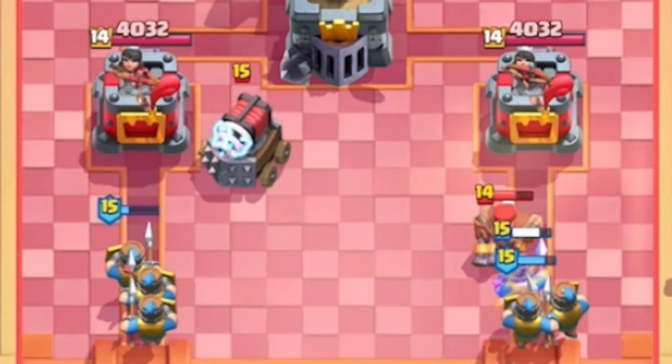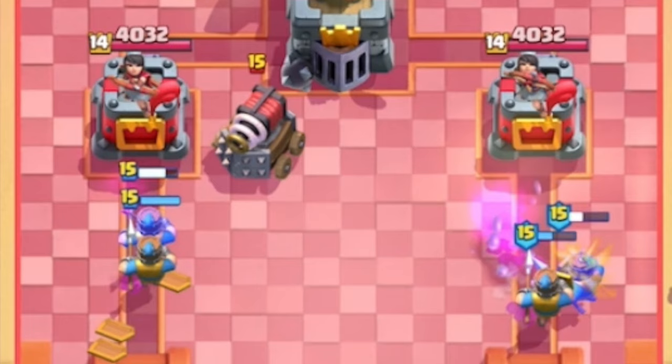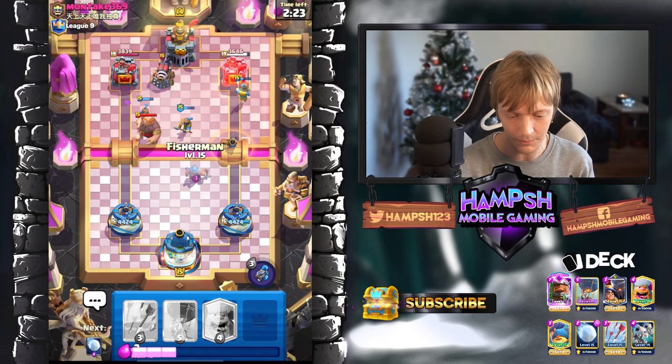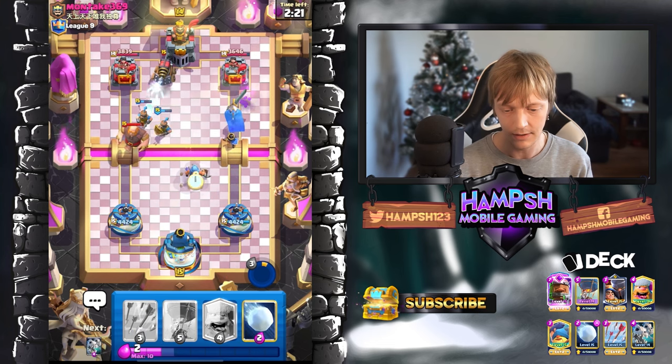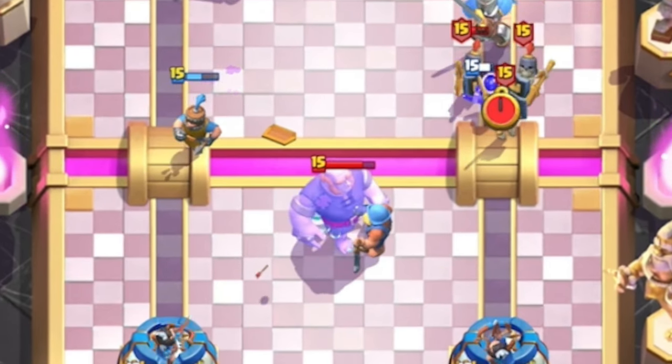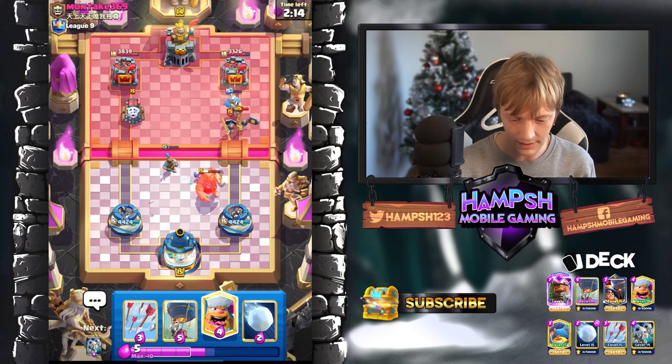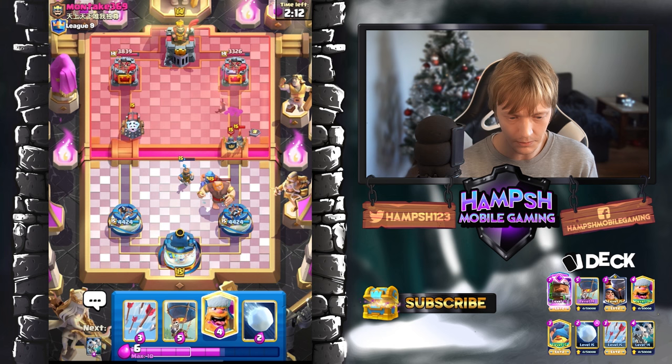This doesn't look super good. I don't think I want to use my ability here because we need the elixir to defend. Oh nice — I'm actually gonna use my ability now because he used pretty much his elixir. The Little Prince got tanked by the tower, and that's not super good, but it's also not the worst case scenario. I'm not sure what to do about this.